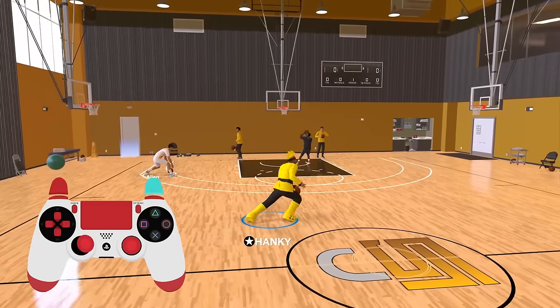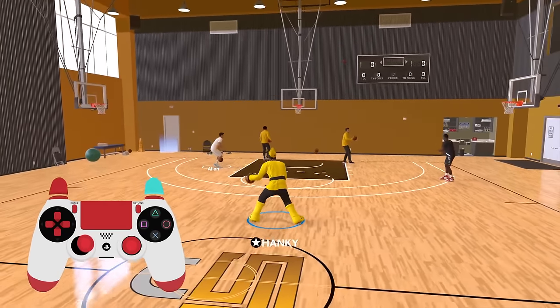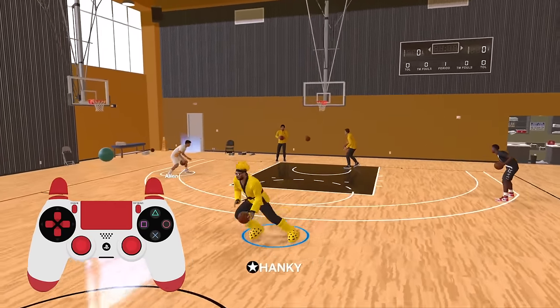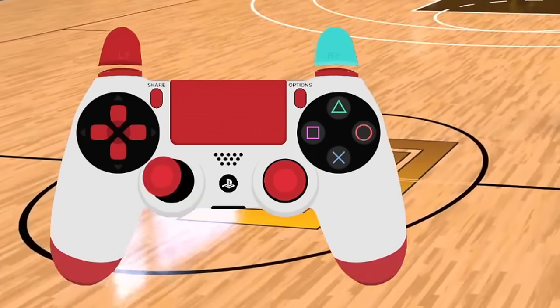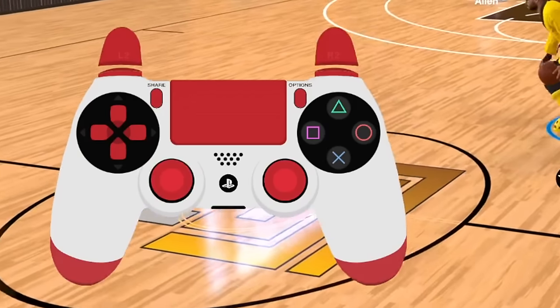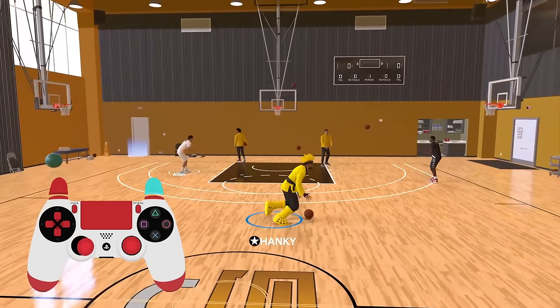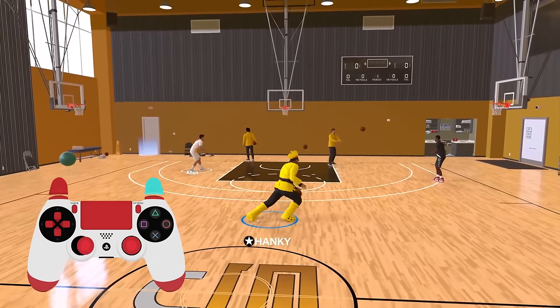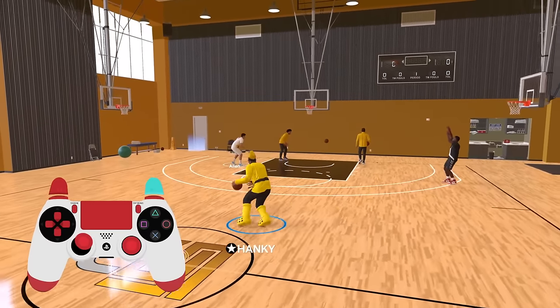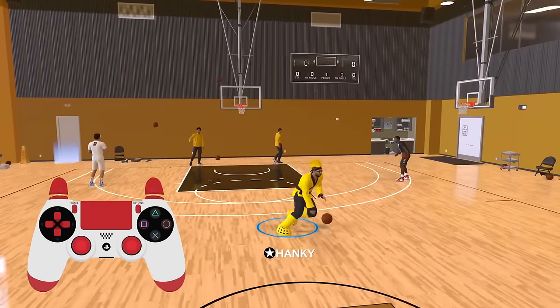Moving on to something a lot simpler — the Magic Johnson Cheese. Hold R2 and move the left stick to your opposite ball hand and run that way. To go left: hold R2, hold the left stick diagonally up to the left, and run that way. To go back right: hold R2, hold the left stick diagonal up to the right, and run. It's a very overpowered move even with the Magic Johnson nerf, and requires no effort.